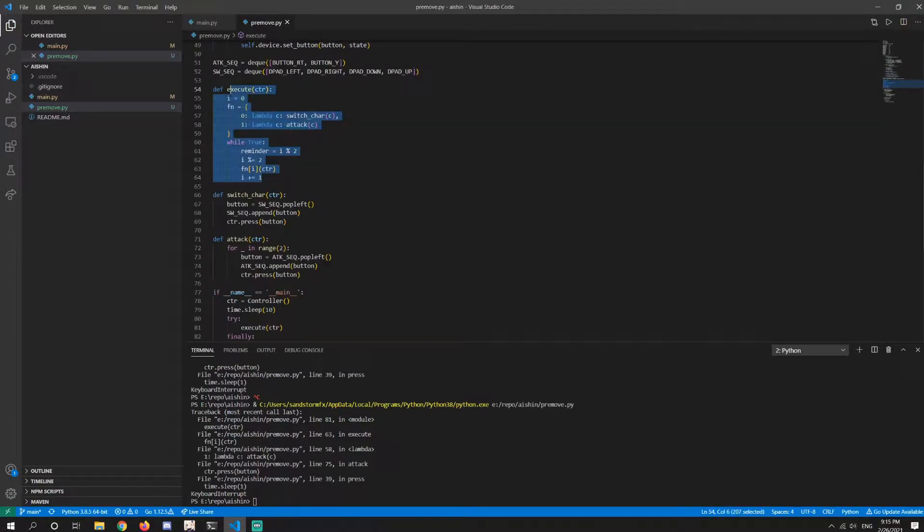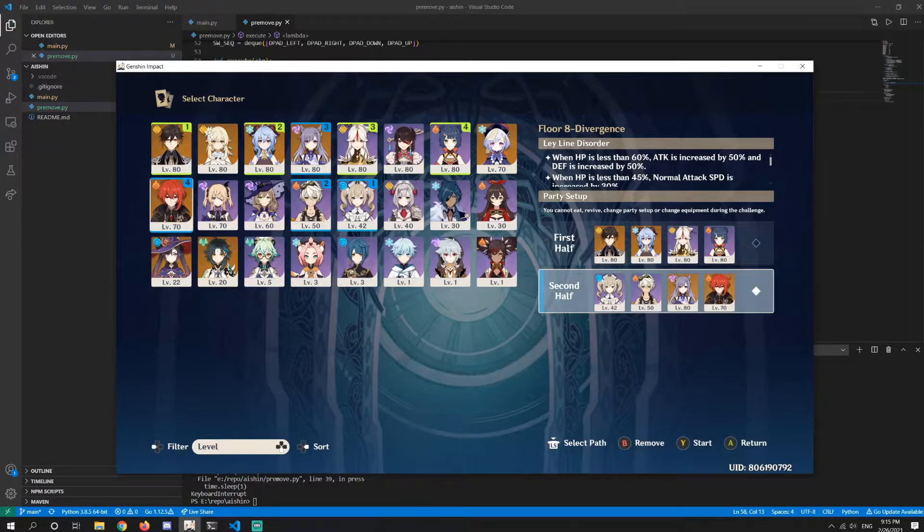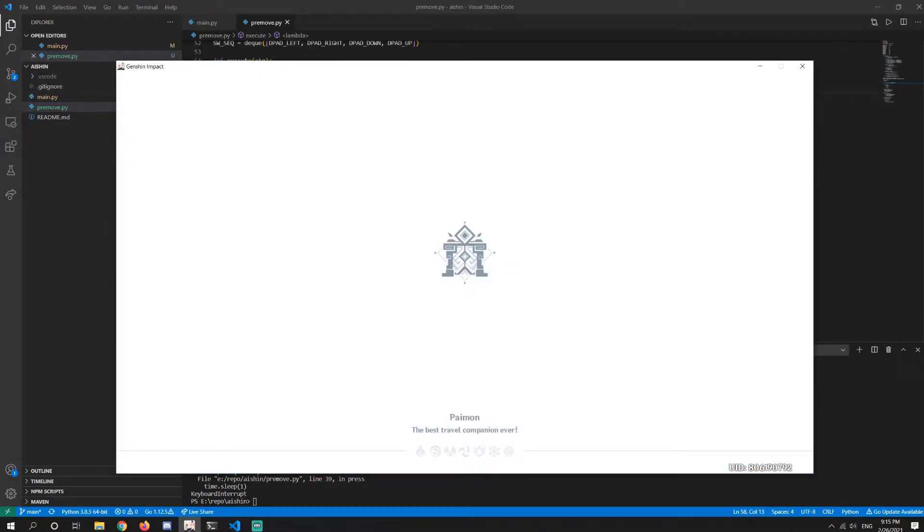Don't look at the code. I know it's not that clean, it's not the best. It's just me playing around in this script that I built. Let's see how we do it. This one is chamber 8.